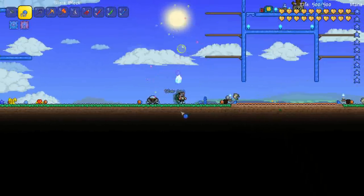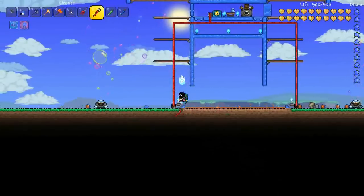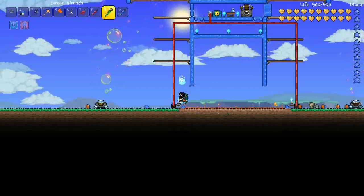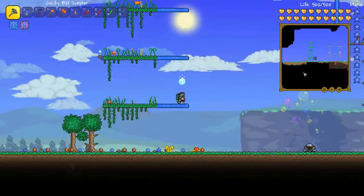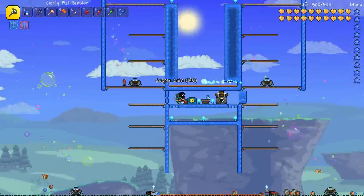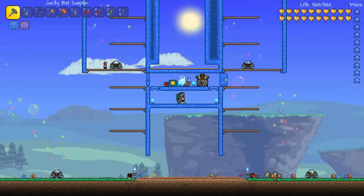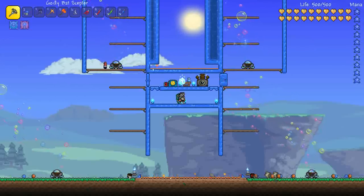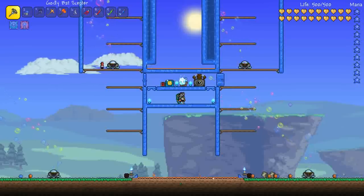I've built a very simple super dart trap linked up to a one-second timer, and all it's doing is shooting along the ground. When you're sitting in the middle of the farm it just kills any slimes that land on the ground. Super dart traps only fire once every three seconds, and surprisingly speed isn't really a thing with this farm. You can see it just killed that green slime.